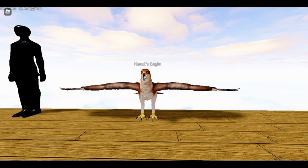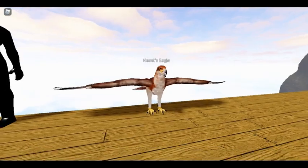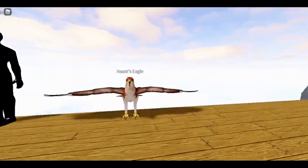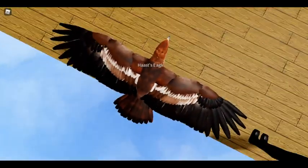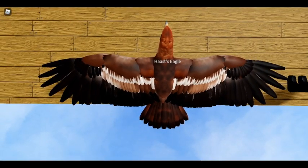It would gain momentum going downward and use that momentum to push down its prey and basically severely injure them. This bird will be able to hunt people and other semi-large animals in the game, such as wolves. It will not be able to take down stuff like bison, obviously. But anything small enough for the eagle to hunt, it can kill.